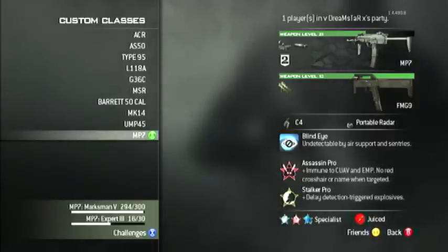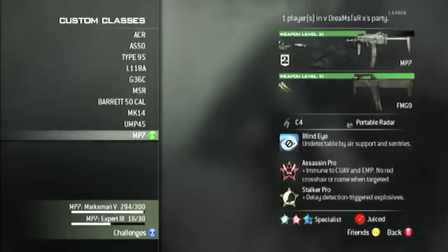For my two pieces of equipment I have Portable Radar, just to kind of watch a big radius of the map — that always helps. And I have C4 on. C4 is sometimes good for getting multi-kills. I either recommend C4 or Claymore.